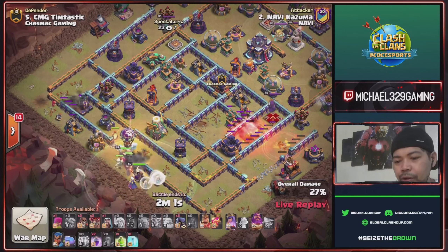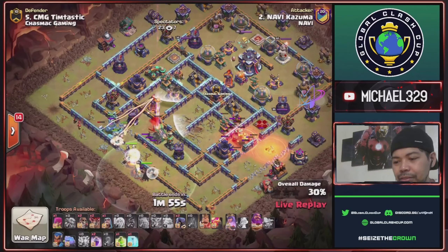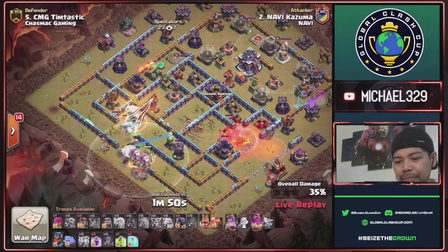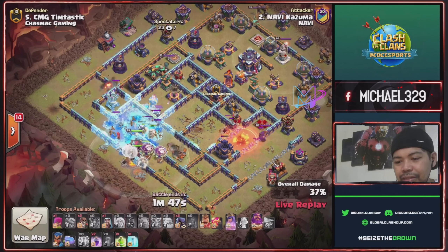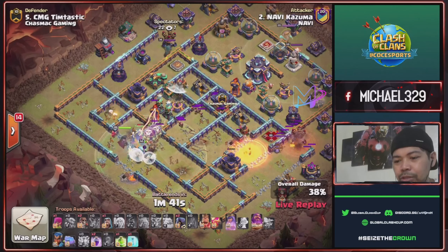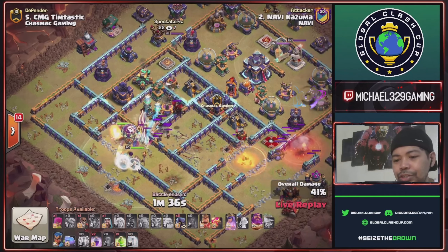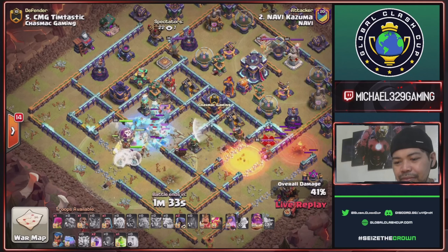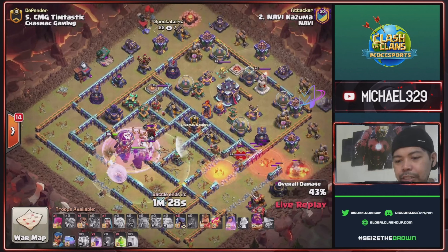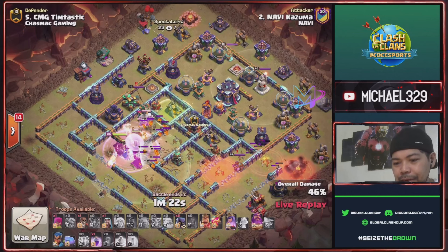Another super wall break will open this eagle. Tesla pop. Scattershot soon to be down for this right side. Another tesla for this multi inferno — lure this enemy CC: combination of headhunter, archers, and lava. He has one jump spell to access this town hall compartment. Rage spell for his heroes and super witches. Drop jump spell — nice!